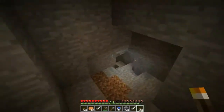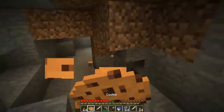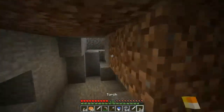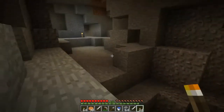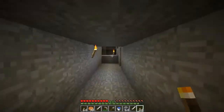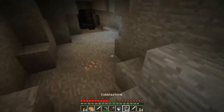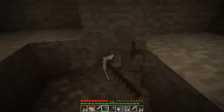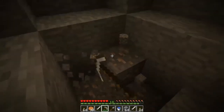We'll go down the same way as we did last time I think, it was quite a nice little path. We found that silverfish as well, didn't we? That was interesting. Hopefully the lighting will be a bit better this time as well, because something funky happened last time in editing. Let's get all this iron — that was the main reason we came last time, to get the iron. Then we ended up finding that spawner up there and getting all that cool loot.